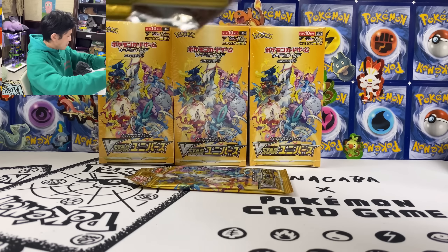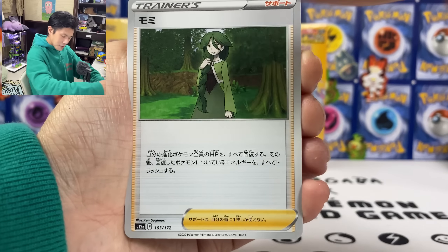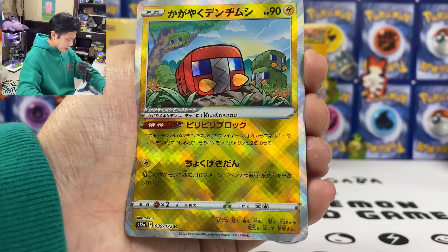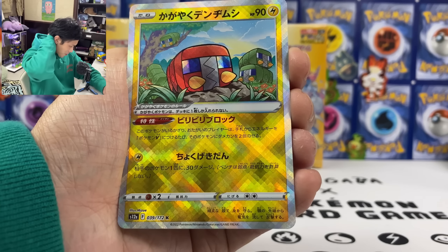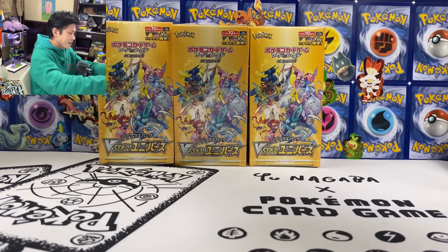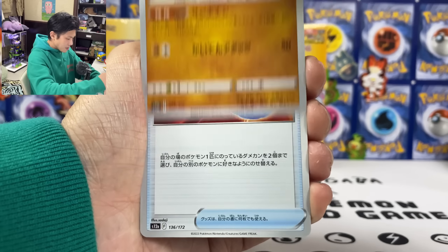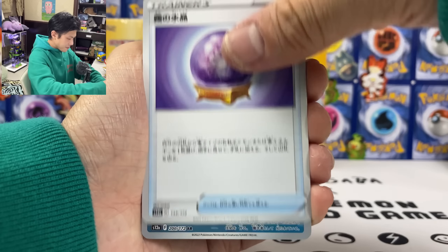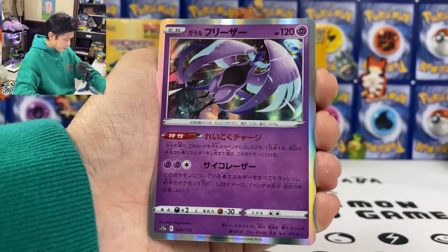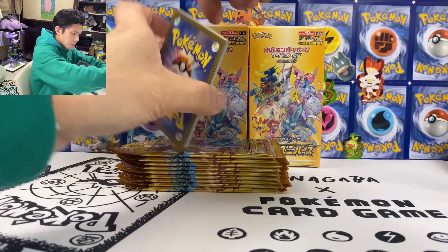Two more packs - so we got at least 30 more packs to open. Can I pull Shiny Charizard? We have a VMAX - not again! What the heck? Why do I keep pulling this card? No Charizard though. Parasect. Soul Rock. Pump. Cynthia. Fog Crystal. There are so many artworks for Vybera. Garchomp. Final three boxes - last box was not that good. I already got double up on the SAR.